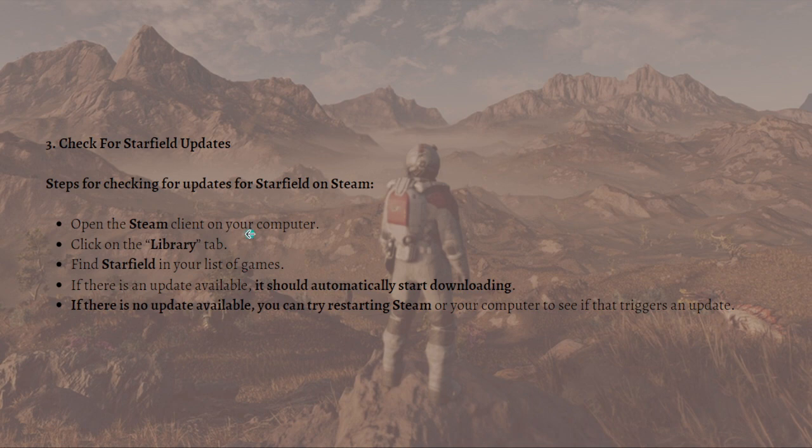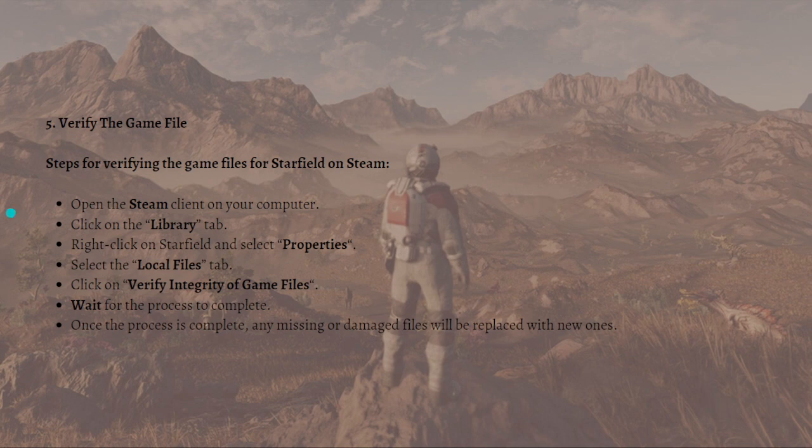To check for updates for Starfield on Steam, open the Steam client on your computer and click onto the Library tab. Find Starfield in your list of games — if there's an update available it should automatically start downloading. If there's no update available, try restarting Steam to see if that triggers an update.